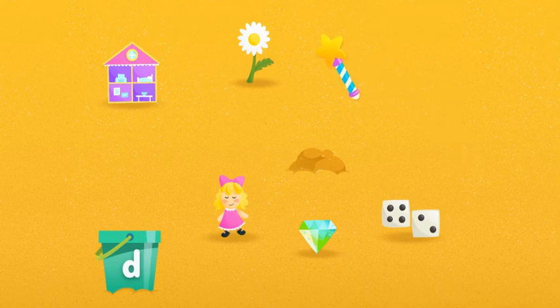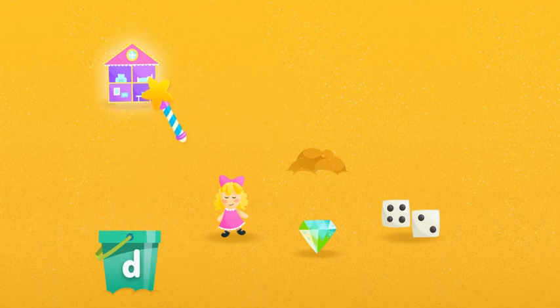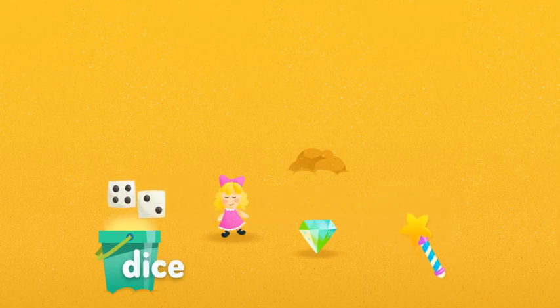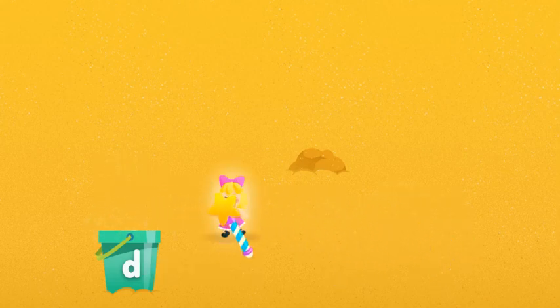Click on each one. Daisy. Dice. Diamonds. The letter D.